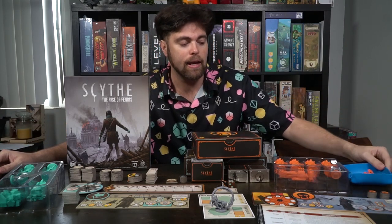Here are all the components you're going to get with Rise of Fenris. There are two new factions: Rasputin, which is the Fenris faction, and Vesna and Voltan, which is the Tesla faction. Each of them has their own unique models — mechs, an airship if you have the airship expansion, all the components you need, the character miniature for the leader, player boards, combat boards, and of course each faction has some unique differences.